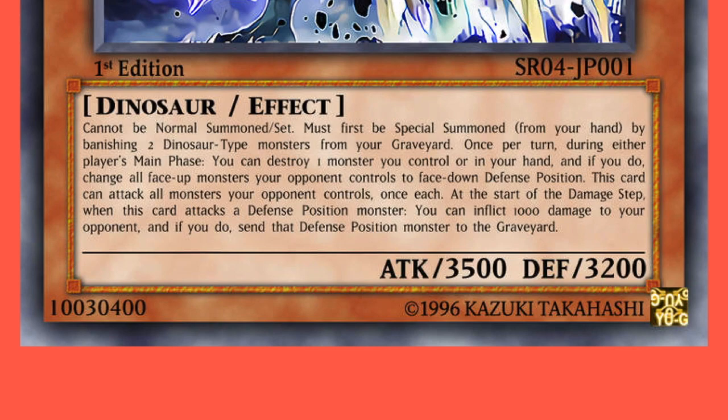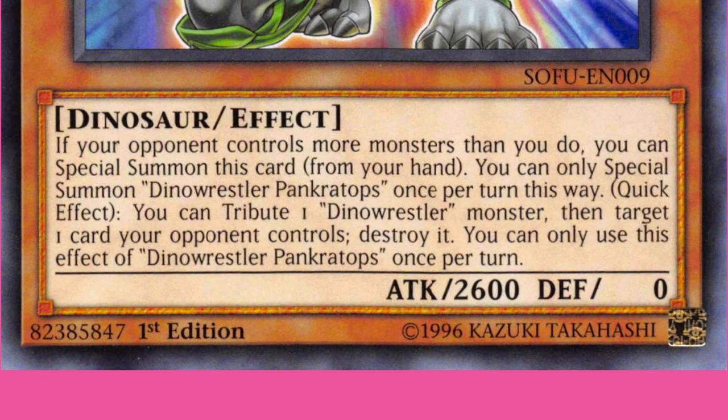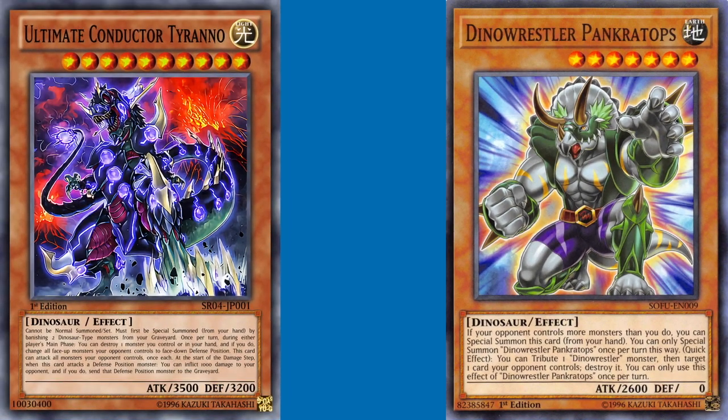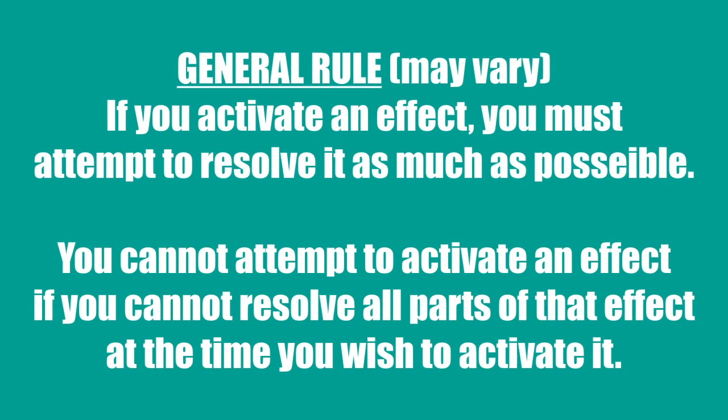Here's a similar scenario. Your opponent controls Dino Wrestler Pancratops, which is a monster with the following effect: you can tribute one Dino Wrestler monster, then target one card your opponent controls and destroy it. In this case, Ultimate Conductor Tyranno would activate its effect to destroy one monster in order to flip all your opponent's monsters face-down. Then the opposing player would activate the effect of Dino Wrestler Pancratops to tribute itself in order to target and destroy Ultimate Conductor Tyranno. The question becomes: do you have to destroy a monster in your hand to resolve Ultimate Conductor Tyranno because your opponent now controls no monsters? And the answer is yes.